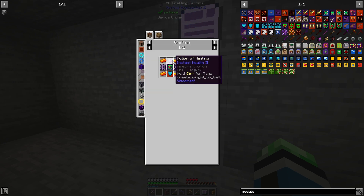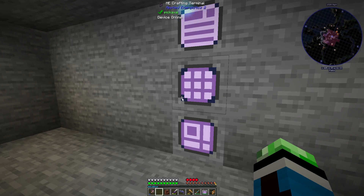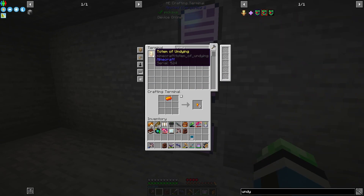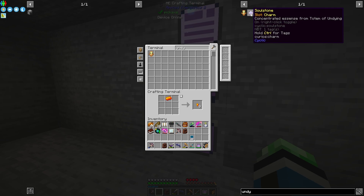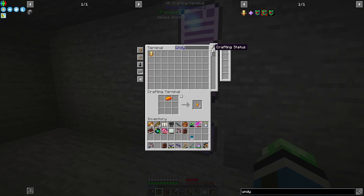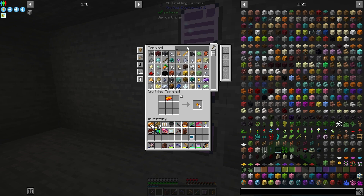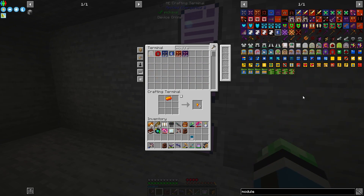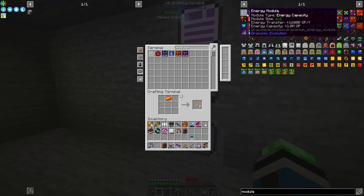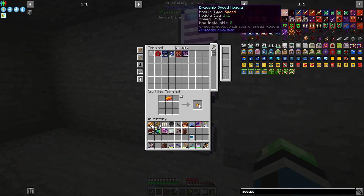The undying module uses a totem of undying, but I also need totems. I only have one of these. The soulstone — I think that's also involved. Let's look at other things: auto feed module, energy module, speed.